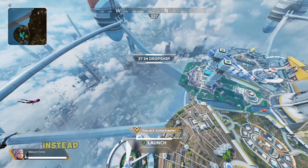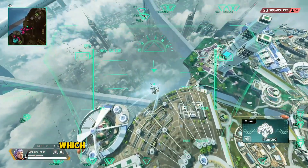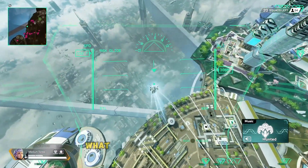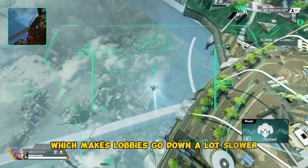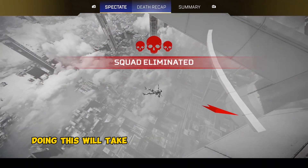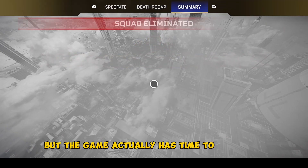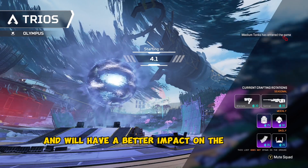What we do instead of leaving the game right off the bat — which will make you not be in the game for a long amount of time, allowing the game to not really process what you're doing very well, which makes the lobbies go down a lot slower — is we jump out of the ship and fall out of the map. Doing this will take around 20 seconds longer than usual, but the game actually has time to recognise that you're dying and will have a better impact on the lobbies changing.